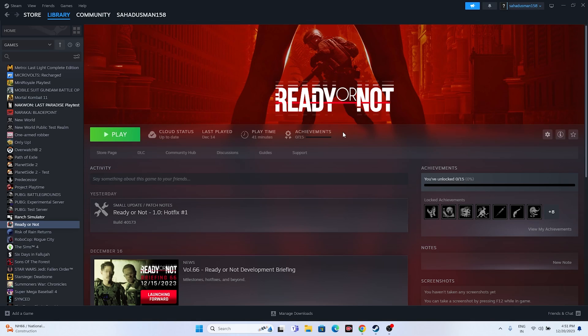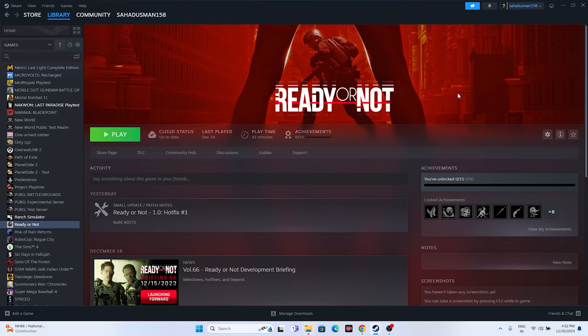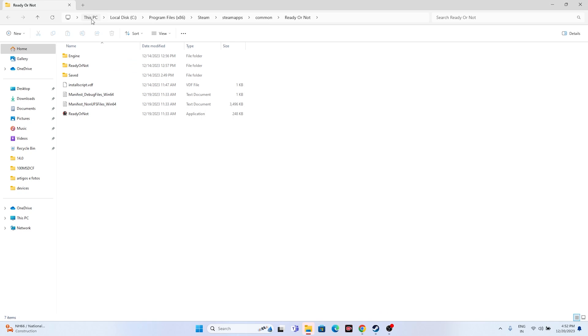The next step is to launch the game not from Steam but from the installation folder. Sometimes launching from Steam causes issues. To find the folder, right-click the game in Steam, go to Properties, then Local Files, and click Browse. That will redirect you to the installation folder at: This PC > C: > Program Files (x86) > Steam > steamapps > common > Ready or Not. Launch the game from there.